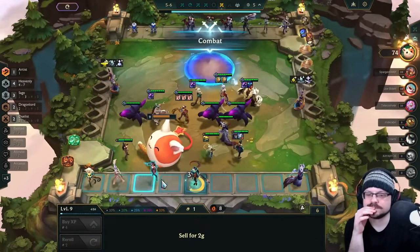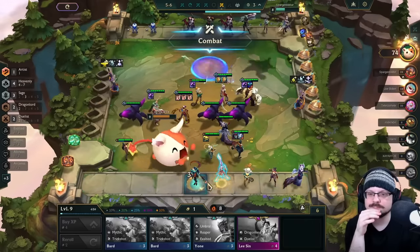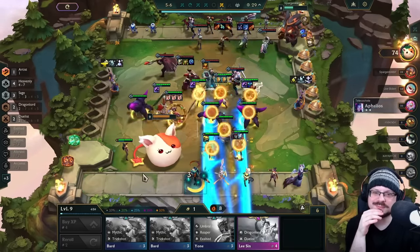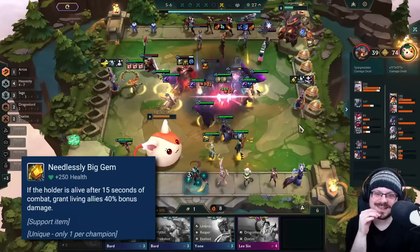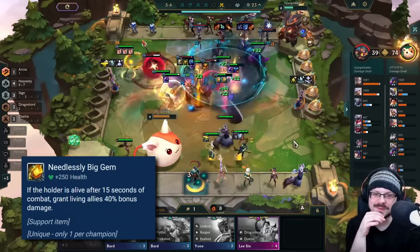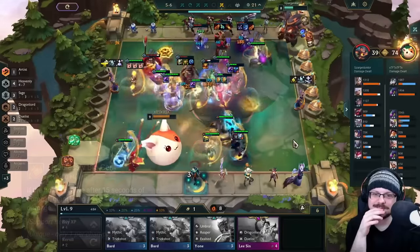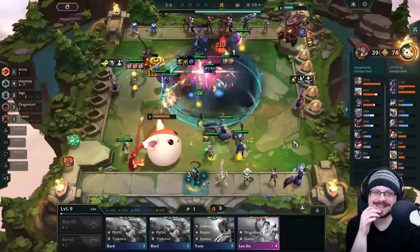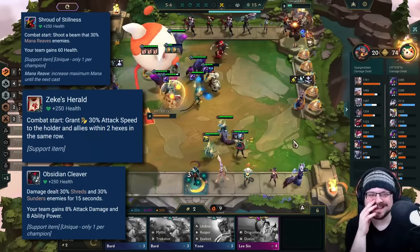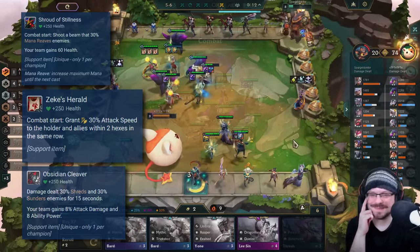Now, you won't always have the perfect item selection, so outside of ZZRot, Runwin and Aegis, you will sometimes have to go for a different item. I would definitely recommend picking up at least one Locket of the Iron Solari, since there is a decent chance that your fights will be rather slow and the additional 40% damage will be very helpful. It also never hurts to have utility items like Obsidian Cleaver, Zeke's Herald or Shroud of Stillness. Overall, it is quite difficult to get scammed by these support anvils at the moment.